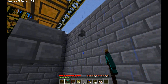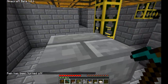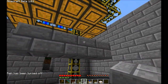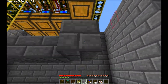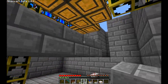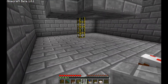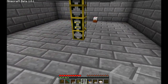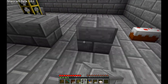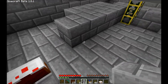I just placed those to make sure I had one space, and I'm not going to place torches up here yet — I need to place them below first. Because if I place them on top, guess what? The engines will just burn off and explode, which is quite annoying.